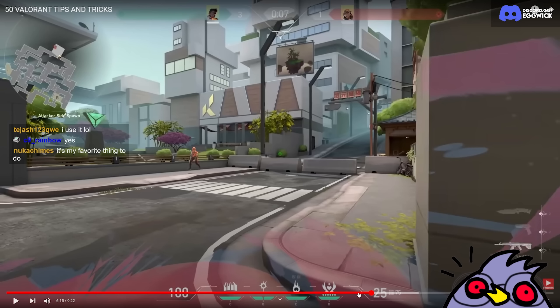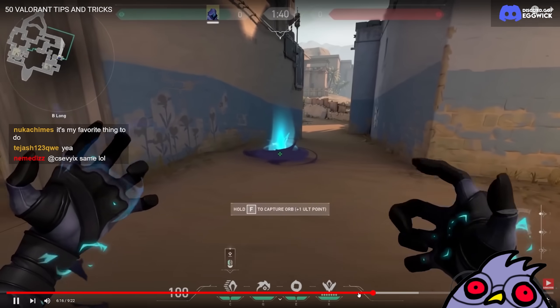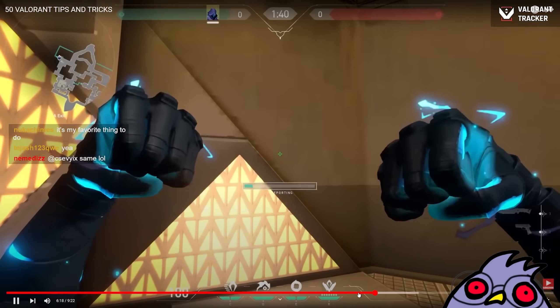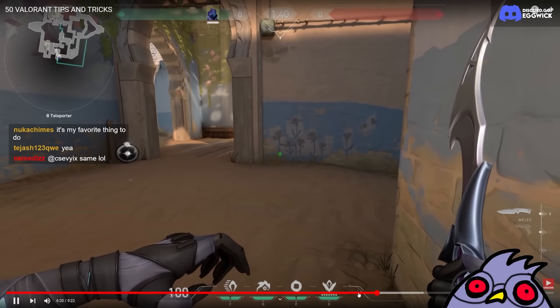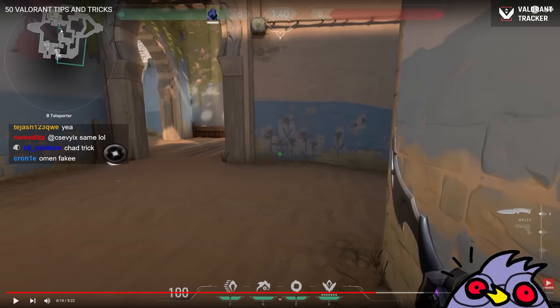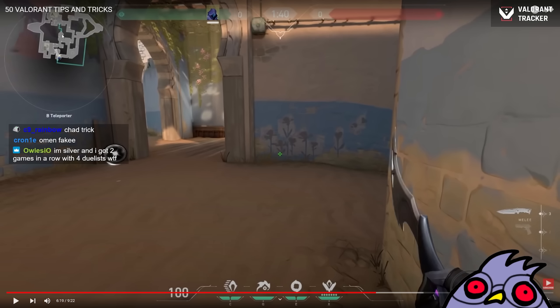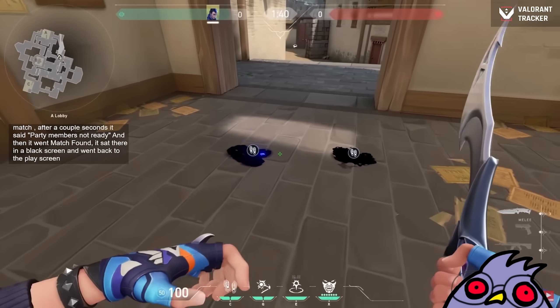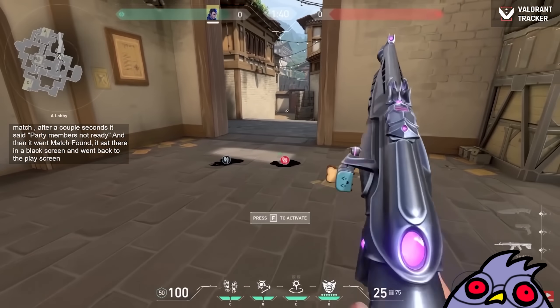I'm never going to let no-smokes happen because I'm an Omen main. With Omen, you can use your Shrouded Step before you enter the teleporter to fake a teleporter usage. There's another trick you can do with Omen — you jump into TP and then teleport inside the teleporter, and some people who aren't very familiar will think you faked the TP when you actually didn't. You can press right mouse button to place two fake-outs on the ground, and after that you can activate them from anywhere on the map.